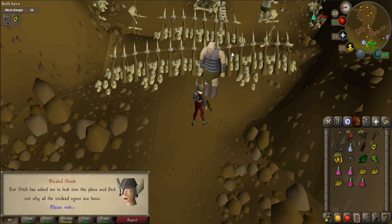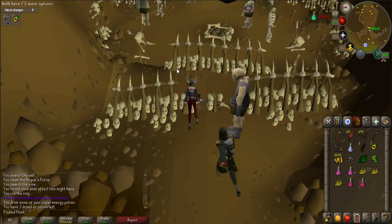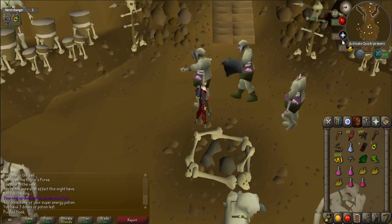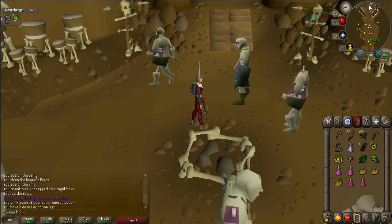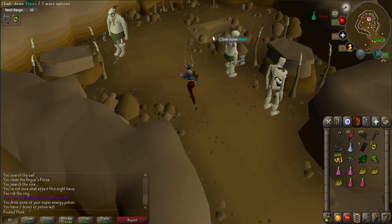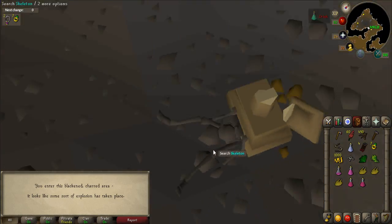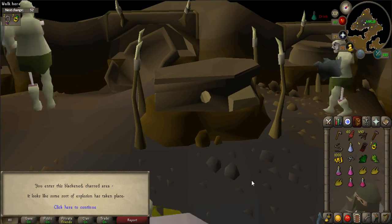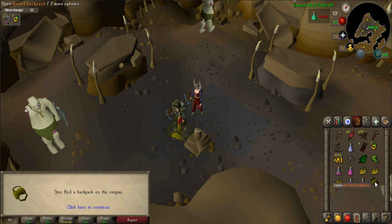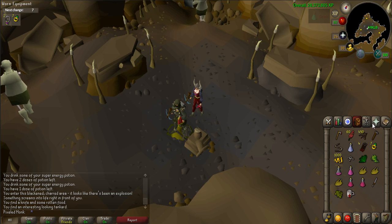Walk to the ogre guard just to the east, talk to him and he'll open up the gate for you. Climb over the gate and walk east to a set of stairs that go down. Before you go down, be aware that you will more than likely be diseased if you are under 89 combat and will be attacked by Zogres, so keep your super restore potion handy. Take the stairs down when ready. Walk northwest to an area with a black floor, and once the cutscene is over, search the skeleton nearby and defeat the zombie that appears to receive a ruined backpack. Open the backpack to obtain a dragon inn tankard, rotten food, and a knife. Drop the rotten food.